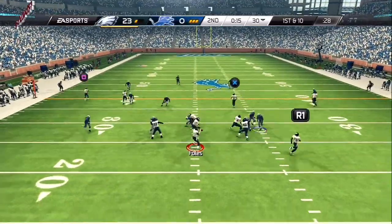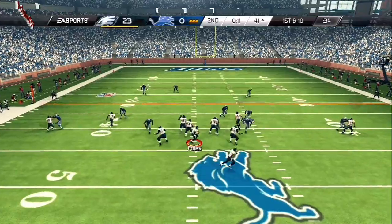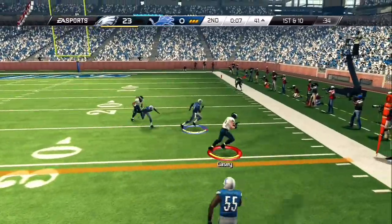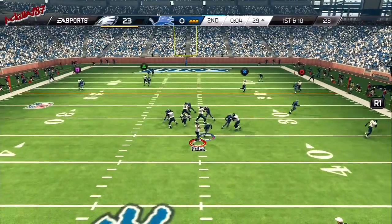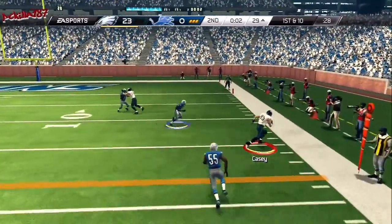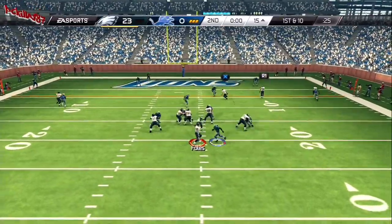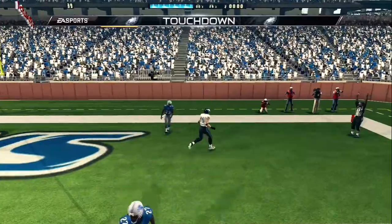First down and 10, trying to work that left side — brought down at the 40 in a single back formation. Challenging the defenders to the right side. The Eagles move for halftime, going back up top. Looking to the right side and throwing — the Eagles get a first down. Sean McCoy is in the backfield looking for an open receiver, and they score again here to pad the lead.